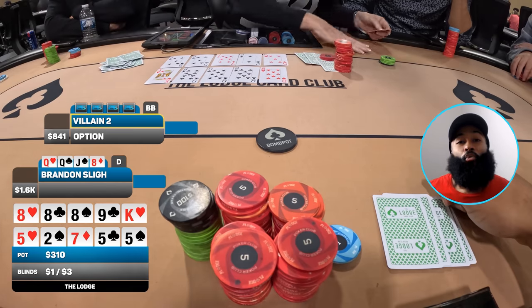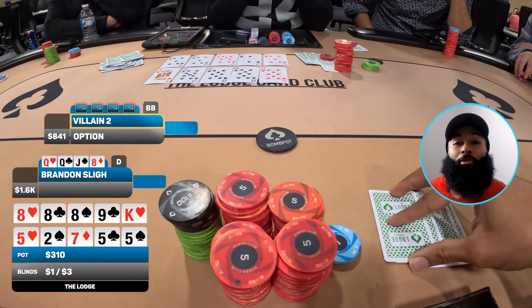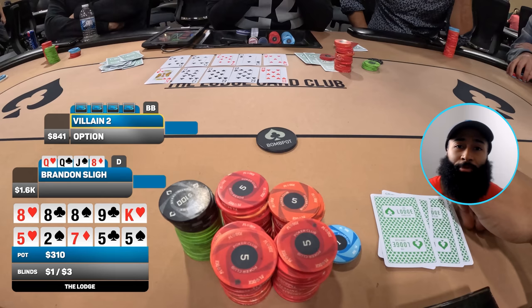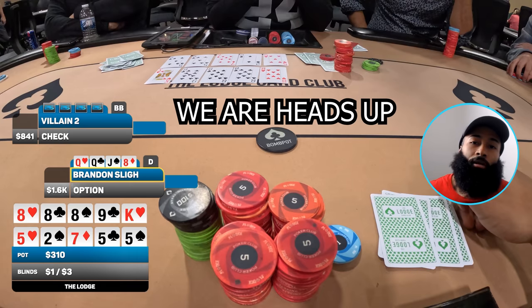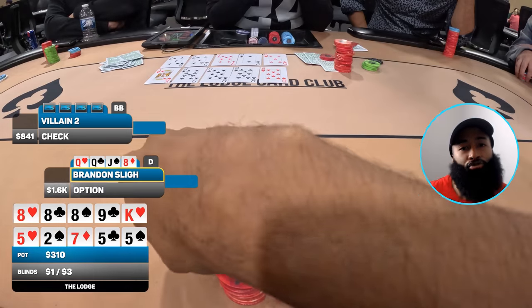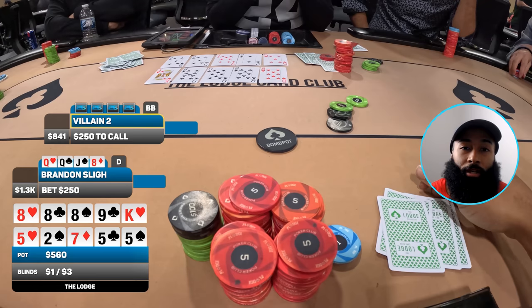We go to the river three ways and it comes the king of hearts and the five of spades. Beautiful runout — on the bottom board I now have fives full of queens. It's really hard for anybody to have quads here. I have quads on the top board — the nuts — and a boat on the bottom. I'm only behind to pocket sevens, pocket kings, or pocket aces. With a king on the board, pocket kings are nearly impossible. They check to me and of course I'm betting — I make it 250.